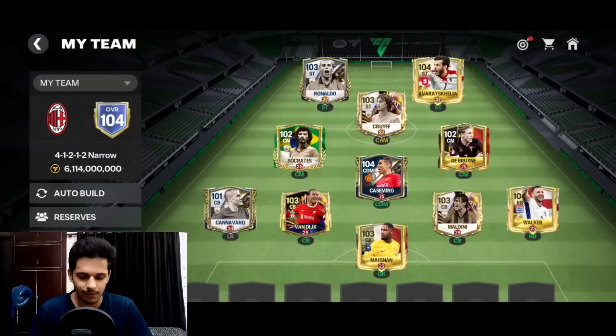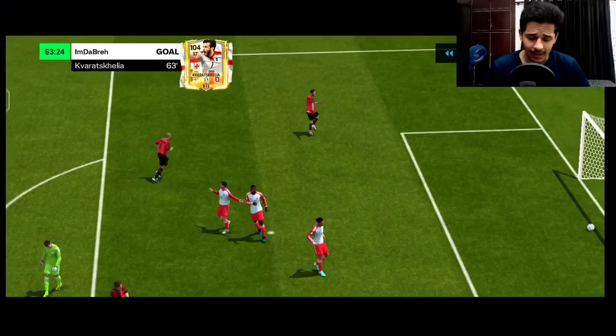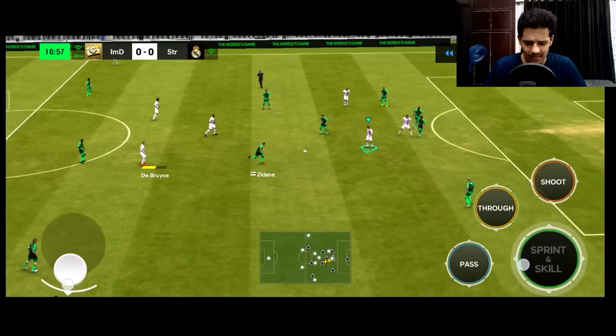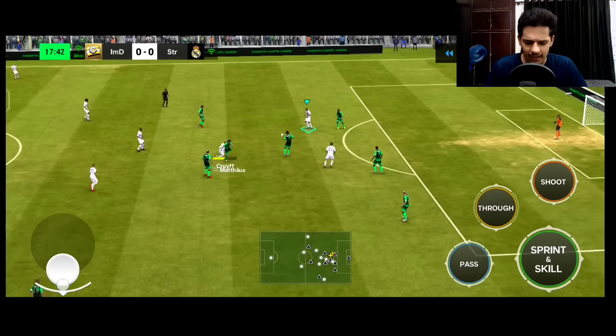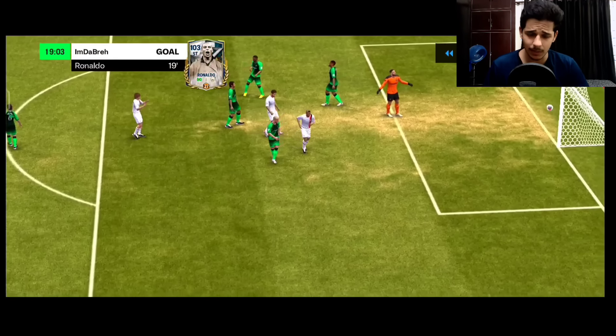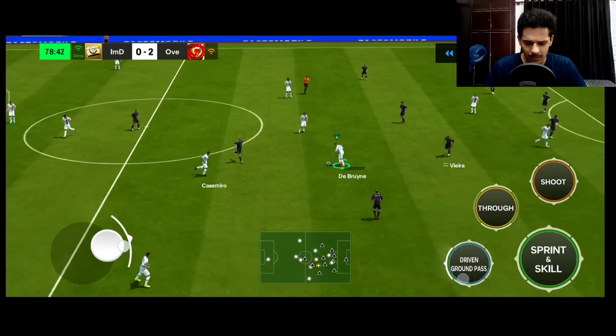Your full backs act as wing support — Kyle Walker is acting like a right winger here because we don't have wingers. Your CMs act as back support; Socrates here is the back supporter. You can see I've opened the opponent's defense very easily in this counter — that's why I like this formation. When you make good build-ups and good counters you can break the opponent's defense quite easily. Both strikers are again available in good positions; you pass toward your CAM and then either striker, depending on your vision and experience.